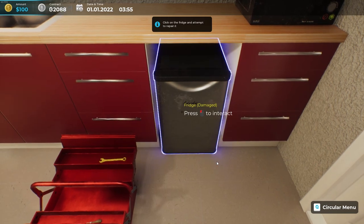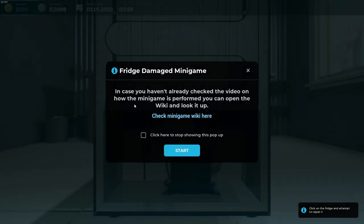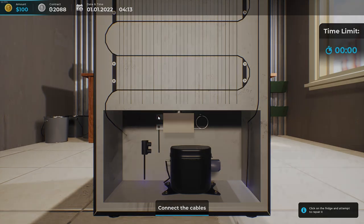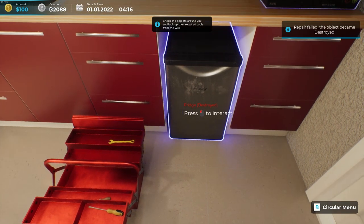Now we attempt to repair the damaged refrigerator. It gives you another chance to watch the wiki video if you need it — we already watched it. We start the minigame, try to click on the right part, and apparently I fried the fridge. Repair failed — the object remains destroyed. But stay calm, you have some attempts left.